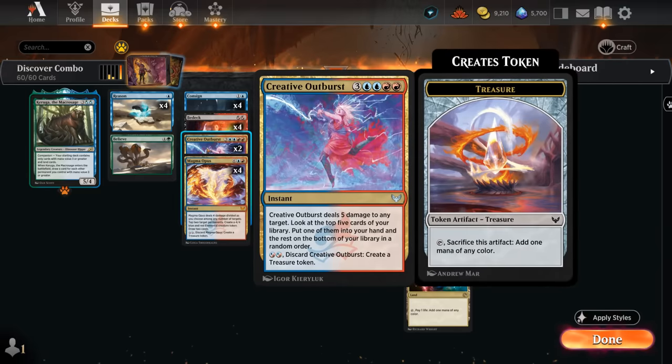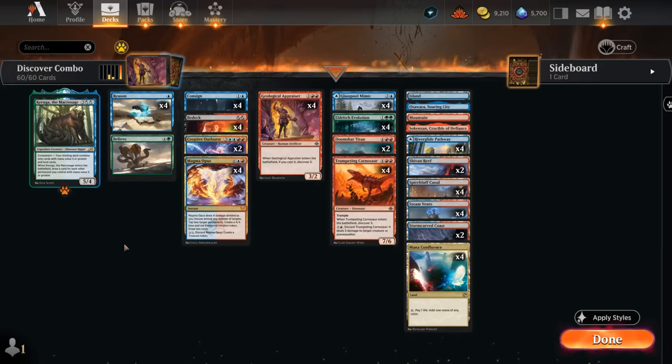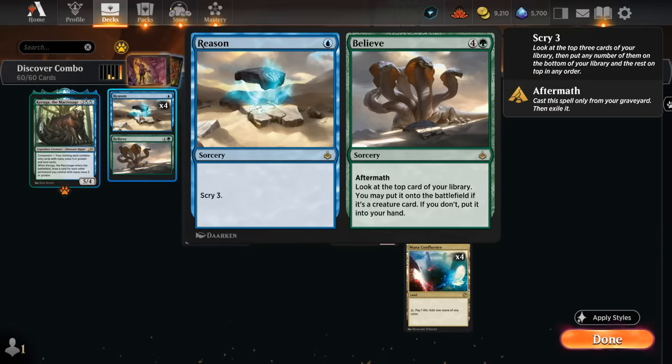Eventually we find another Eldritch Evolution, make a few copies of Carnosaur, then get our Doomskar Titan — a 4/4 that says when it enters, creatures we control get +1/+1 and gain haste until end of turn — and then just turn all our Carnosaurs and Appraisers sideways to close out the game. That's often going to be more than 20 damage as early as turn three, thanks to Magma Opus discarding it on turn two to make a treasure.